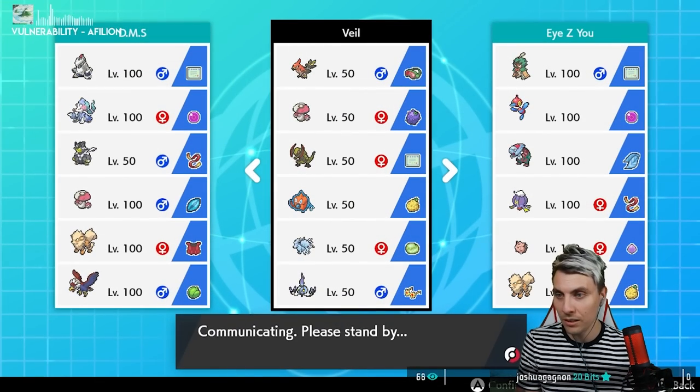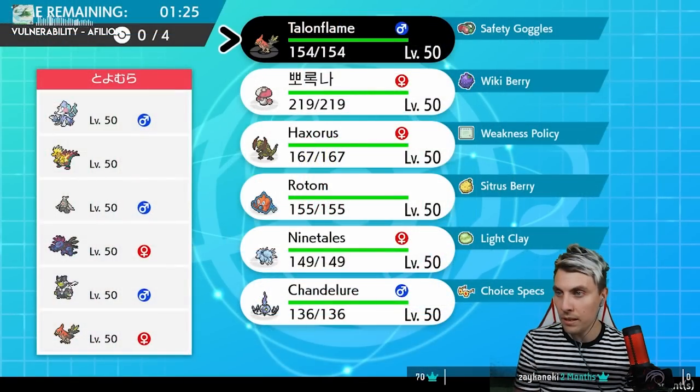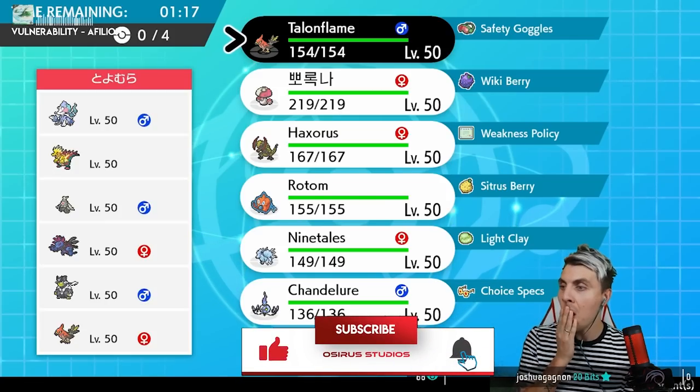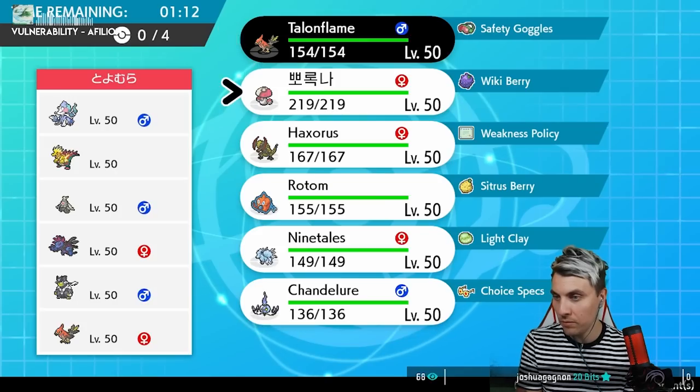This looks very cool, I like the look of this. Weakness Policy Haxorus as well — so we're playing the Talonflame, the Amoonguss, Haxorus, Rotom, Ninetales, and Shandy going up against Primarina, Dracozolt, Dusclops, Hydreigon, Urshifu, and Talonflame.